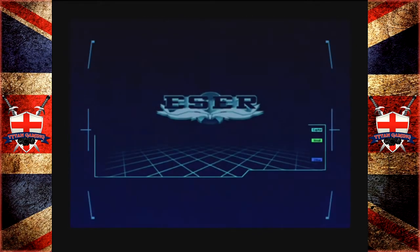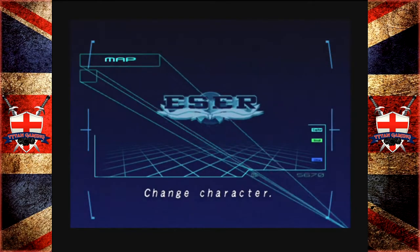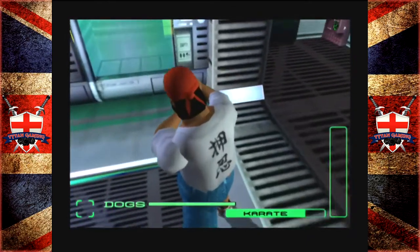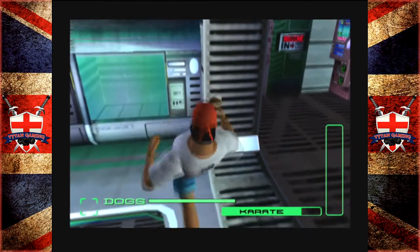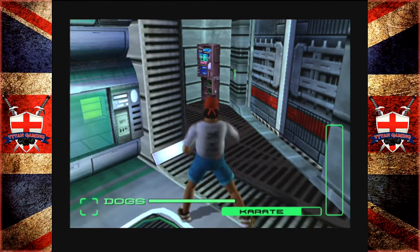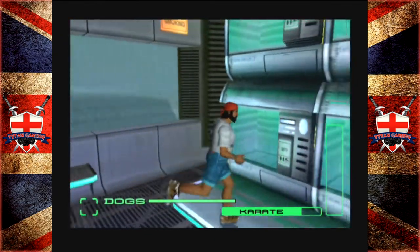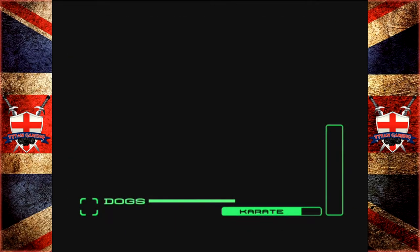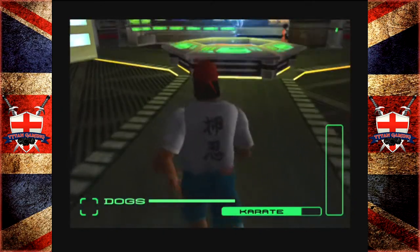He's actually wearing the t-shirt now as well. He still blocks, but he can do a powerful kick and a powerful punch combo now. Are these t-shirts any good? Honestly I'm not sure. I guess if you want to save ammo it's a thing you can do. It's better than nothing, I suppose.